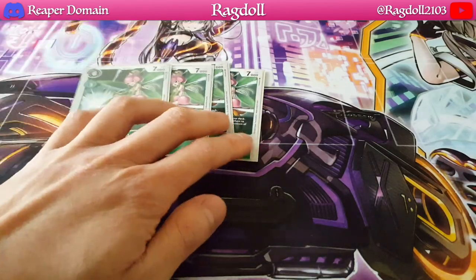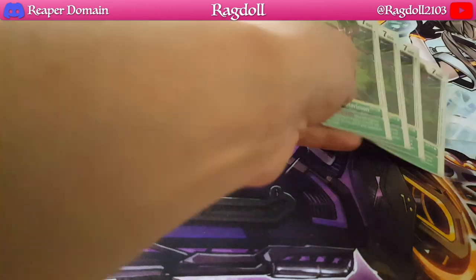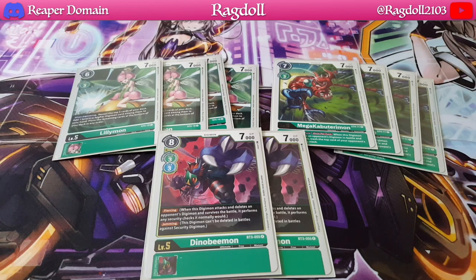Next up for level 5s, we're playing 4 copies of Lilymon, just allowing you to add level 6s from your deck to your hand — you reveal 5 cards, so surely you'll find one. I'm also playing 4 copies of Megacup Terriamon. Once per turn during your turn, when this Digimon deletes an opponent's Digimon in battle and survives, you get to trash the top card of your opponent's security stack — very powerful, kind of playing off that whole piercing concept but in a different way. It's also an inherited effect, so it's meant to be used by your level 6s. Finally, we're playing 2 copies of Dino Beemon, which has piercing and jamming, so it's really speedy and can't even be deleted. Again, just like the level 4s, not a single Digi Burst card in sight.